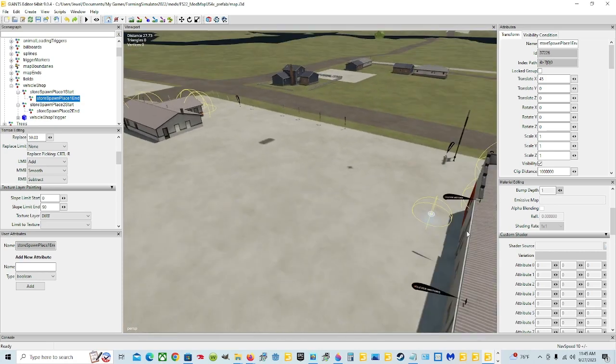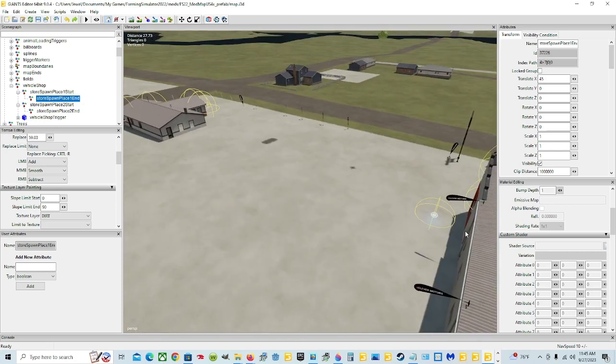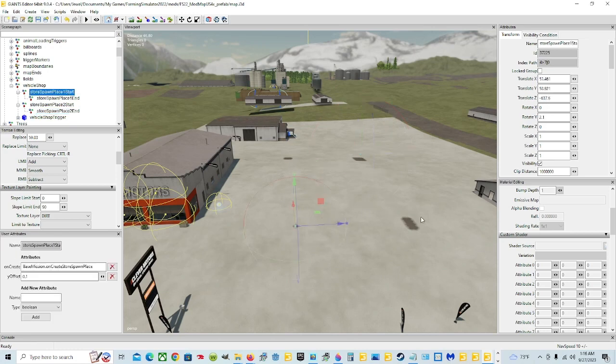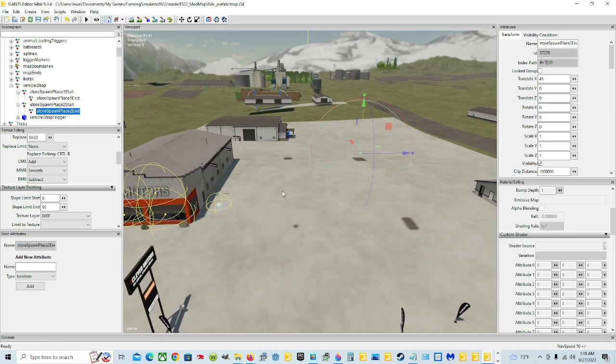Now let's get our other information. We can check it one more time — hit Start, watch this line and see if it lines up with your next one. Yeah, pretty much. Hit End and then watch your other one — yep, pretty much. It's not perfect but pretty much. And that's good over there. So now we're going to go to the trigger.